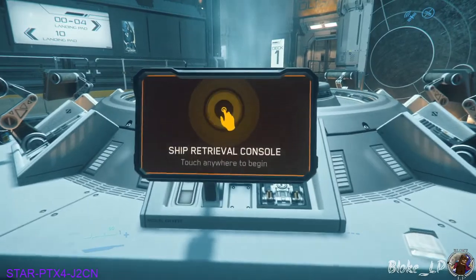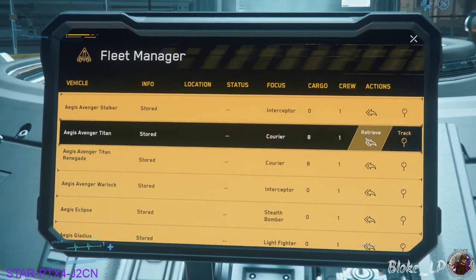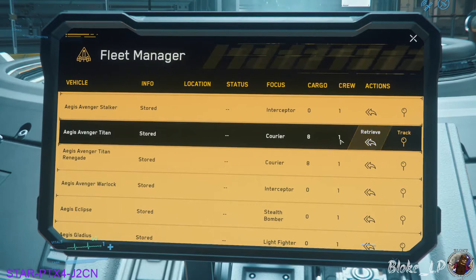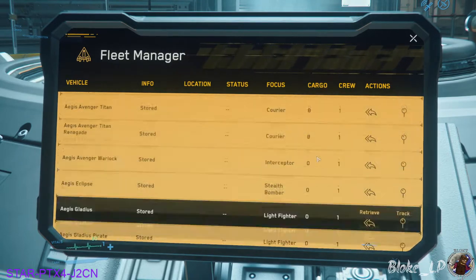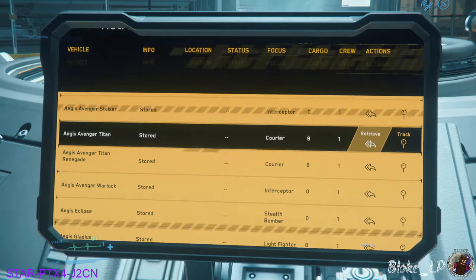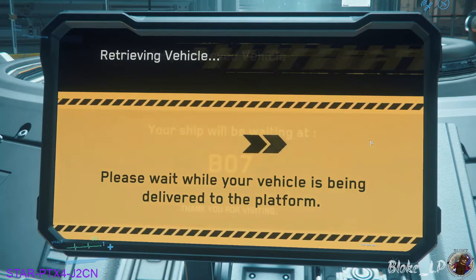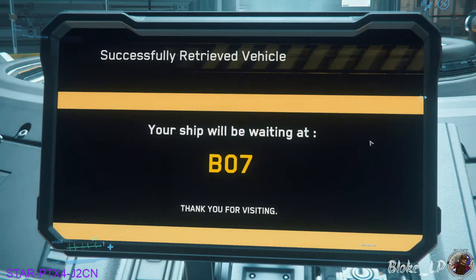Coming down to the terminal here, press F — just click it once. I'm going to take the Avenger Titan, which is the ship that I recommend you guys start with. Otherwise there's the Aurora MR or the Mustang Alpha, whichever one you picked. But I really recommend the Avenger Titan — really great starter ship. Select it and it's going to hail your ship and tell you what pad it's going to be on. This ship has been spawned on B07.